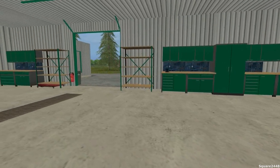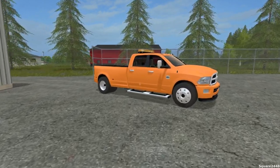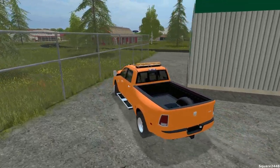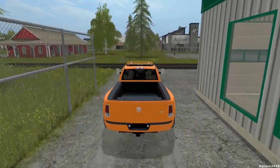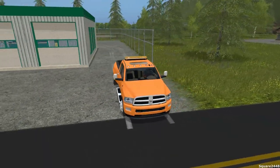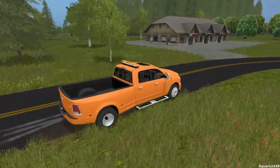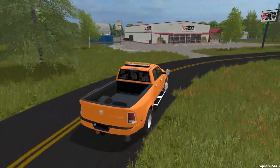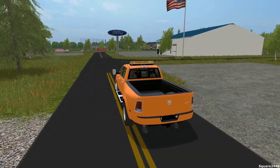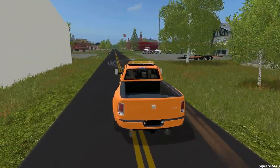We'll walk back over here and make our way to the store. We'll be bringing everything over here, setting it up, and then heading back to the house. There are two areas where you can walk out, and it's going to be very nice when we do the functioning gates — I am working on those. This is a very bright orange truck — it looks awesome — but I think we might need to get a raised tow hitch because the one on here is just a little too low.